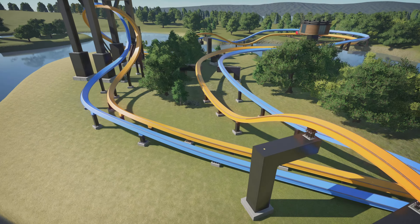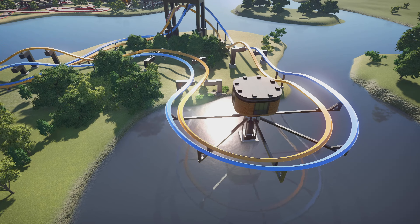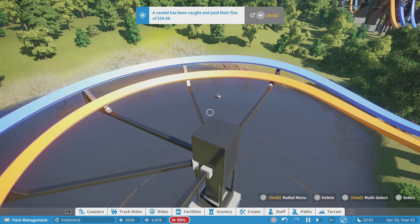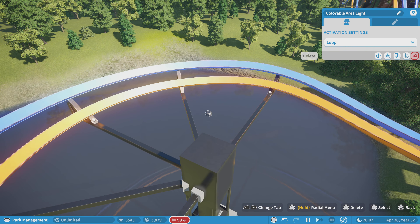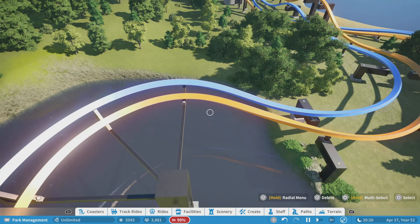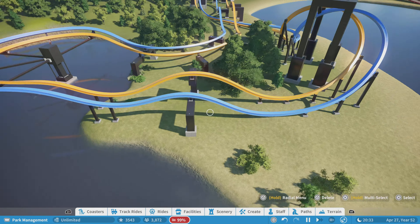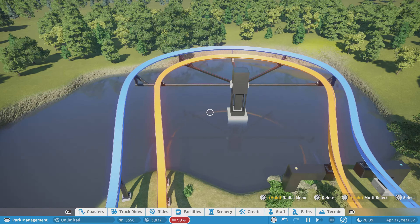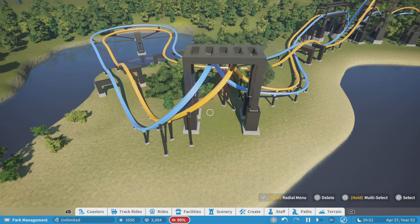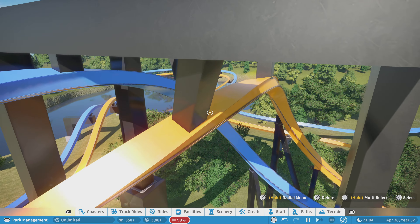My favorite custom support here reminds me a lot of what Moomin did in his very British Park series. If you take this off, I actually think that looks better — just having this one centerpiece with supports going out. That is super cool and a really unique design. I want to try to take some ideas away from this because this is the best custom supporting I've seen on console version, and it's really not that close.